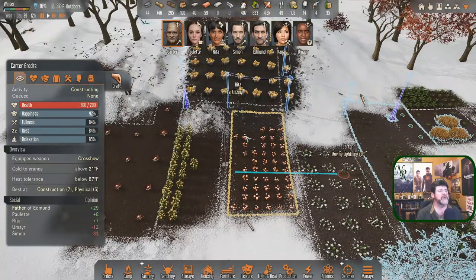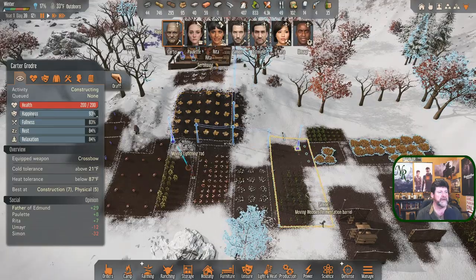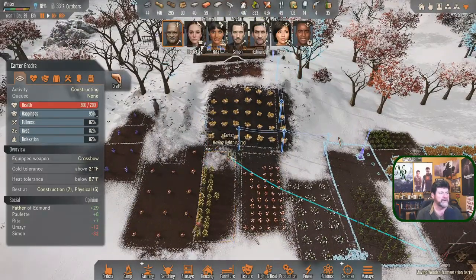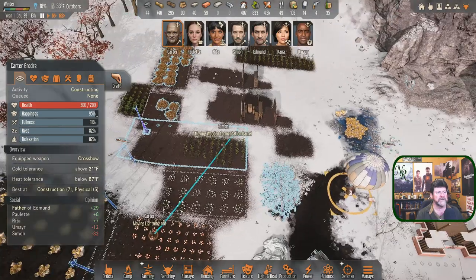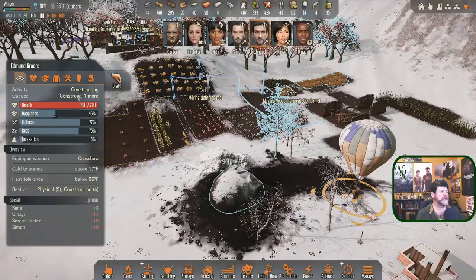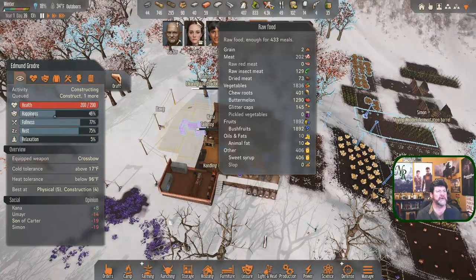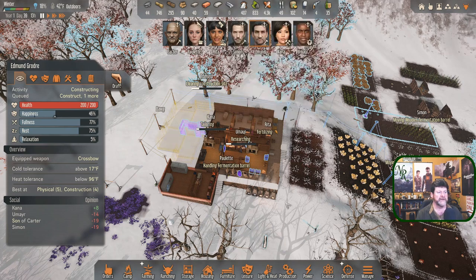Carter is moving a lightning rod — these aren't real yet. Rita is fertilizing, which means she's going for poo. I expanded and moved the poles, redid some of these, made them longer and got more garden out of it. Carter, let's have you do this salvage. Edmund, how are you? You're in rough shape — you are constructing power poles. Do we have a pumpkin pie? We do not — Paulette is handling the fermentation barrel.